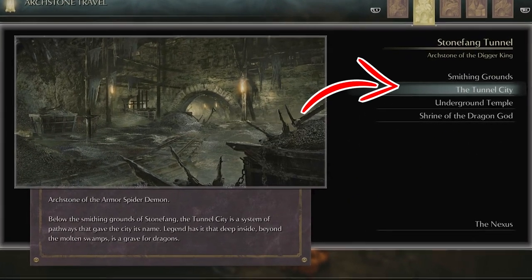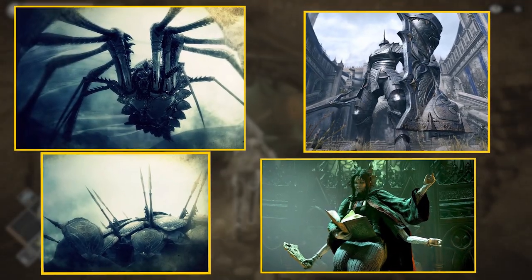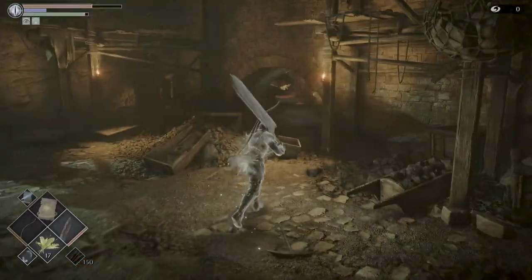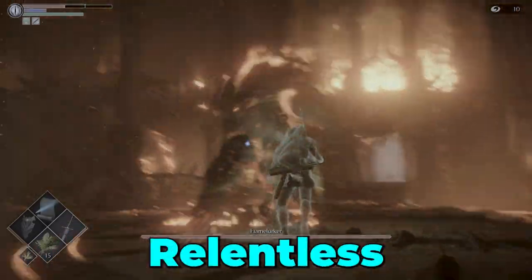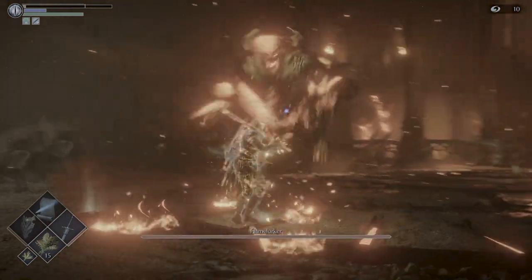The Flamelurker resides in the second level of Stonefang Tunnel. In contrast to many bosses we've talked about previously, it is a very easy boss room to get to. There's a good reason for this too, because the developers knew how difficult this fight was going to be for their players. Flamelurker is known for his relentless assault and agility, something that sets him apart from the earlier, more methodical bosses.